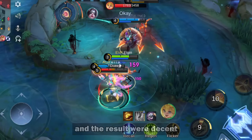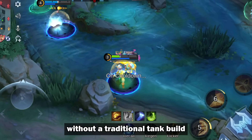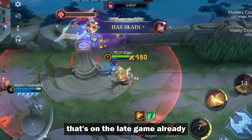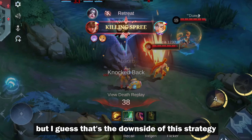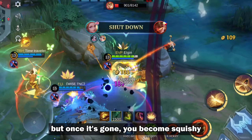We tested for several games and the results were decent. The early game can be rough without a traditional tank build, but the shield starts to ramp up when you have Holy Crystal — however, that's in the late game already. There are times when I wished I was using a normal tank build, but that's the downside of this strategy. Your team starts strong with a full shield, but once it's gone, you become squishy.